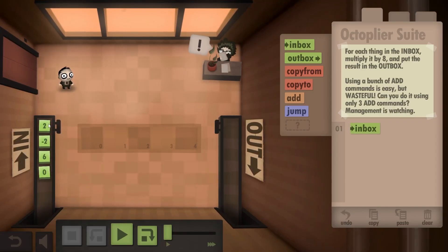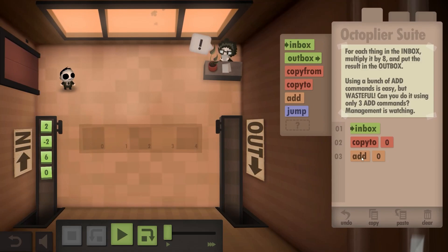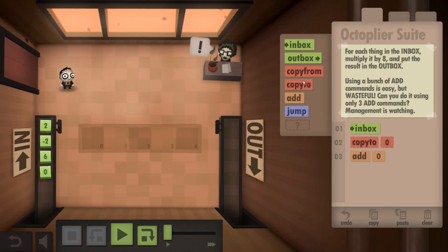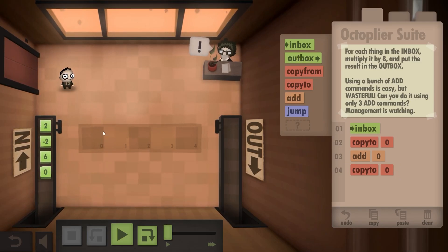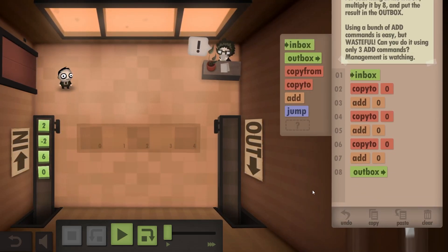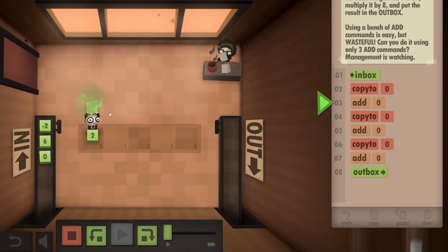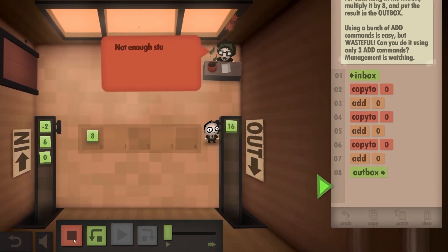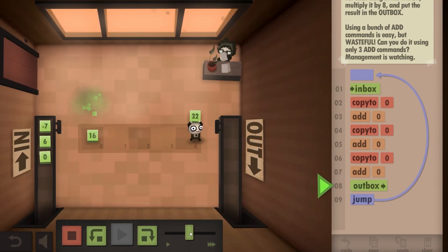So with this 2 there, we take it out of the inbox, we copy it to this tile on the ground. Then we add it to our 2 in our hands, so we have 4. Then we copy that to there, rewrite. So we have 4 in our hands, 4 on the ground, add it together once more, copy down once more, add it together again, and put it in the outbox. So now I just need to put a jump there and repeat this for all these data cubes.